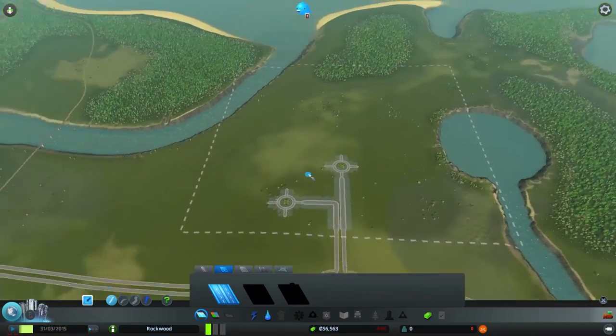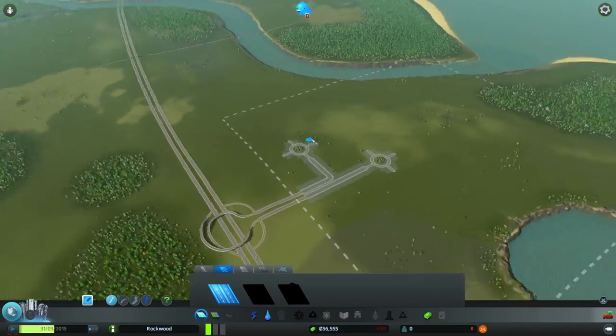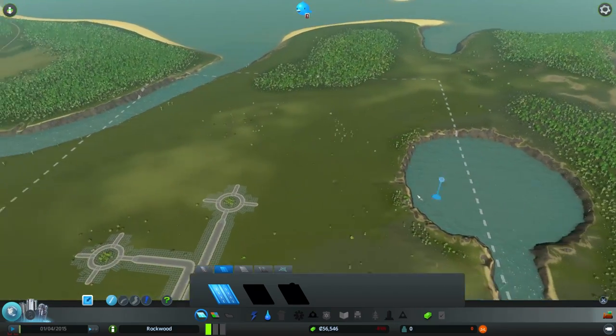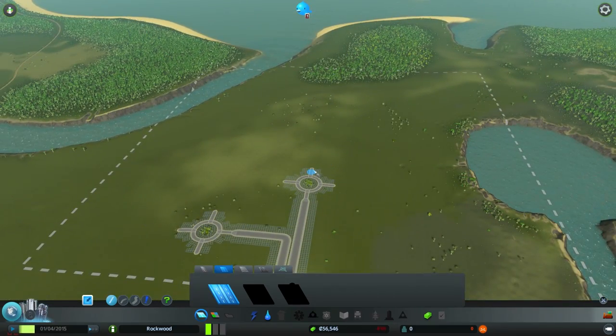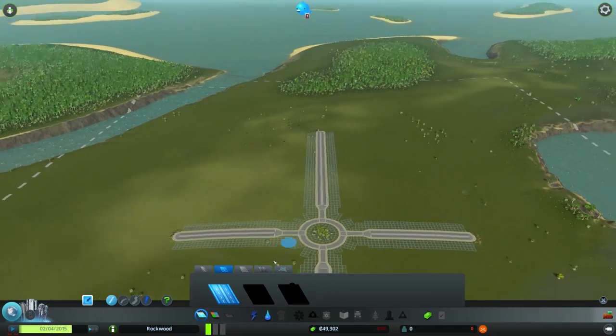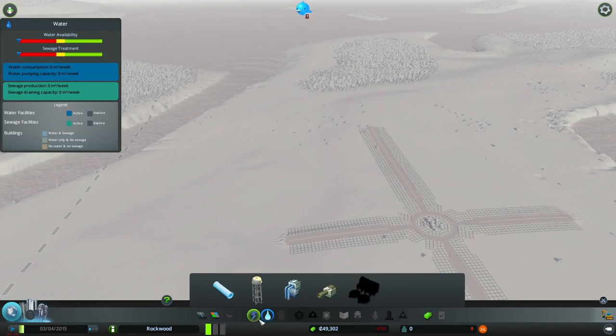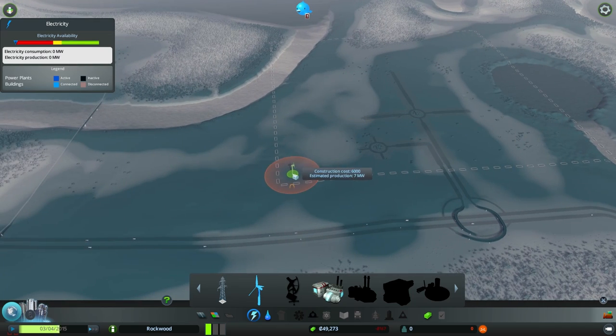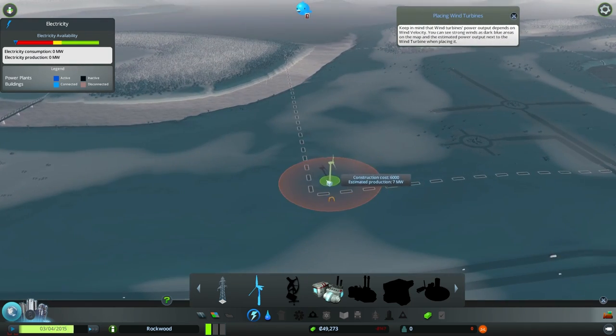Where do we want our industry? I think industry is going to be off to this side over here. Residential maybe near this little lake — yeah, this lake, or up this way. We could do some residential up this way and some commercial over here. Then we could stretch this out over here for more residential or commercial. Let's start zoning things out — actually, let's get our basic power and all that stuff up and running first.